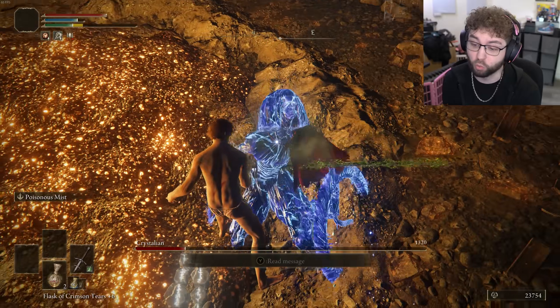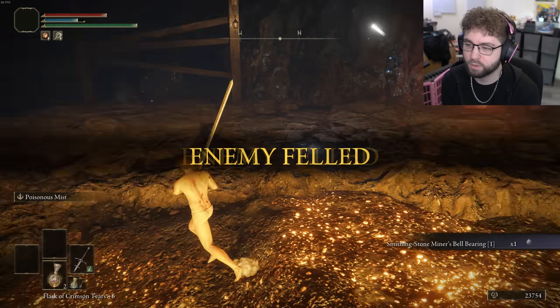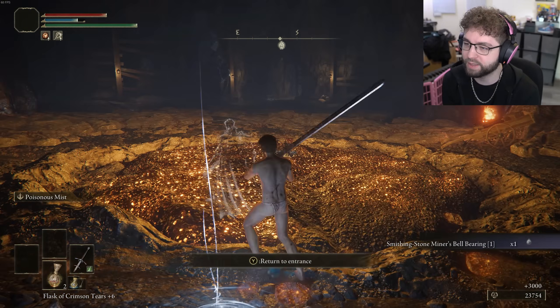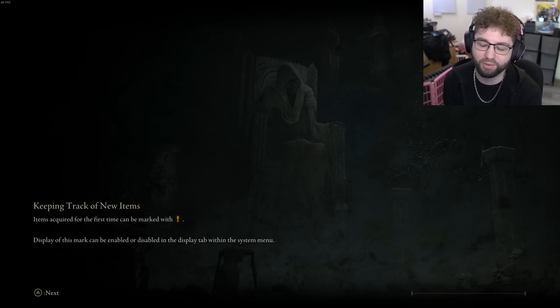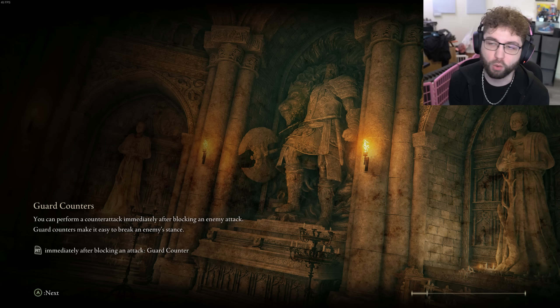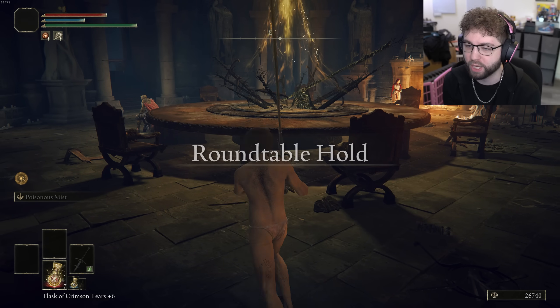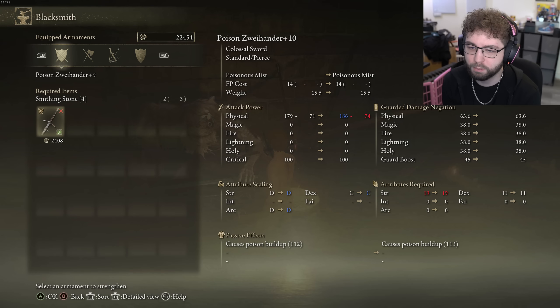I was unreasonably nervous right there. You're dead! Got that guy — easy peasy. We're out of here safely, no problems. Didn't have my flask available for that fight, but it's fine. Let's go back, upgrade, then grab the key and head into Raya Lucaria, beat the Red Wolf, and then beat Rennala.